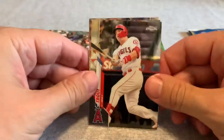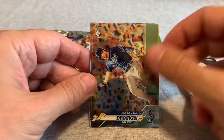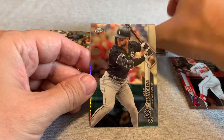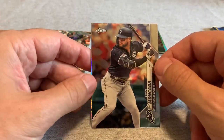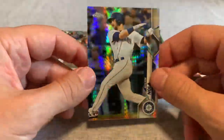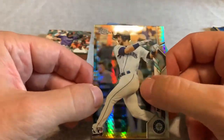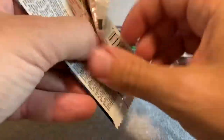Mike Trout — always, always love to see a Mike Trout. And then Austin Meadows, Yoán Moncada — got a little excited with the White Sox uniform there. And an Austin Nola rainbow. I don't know what these are called with the patterns. Next pack.